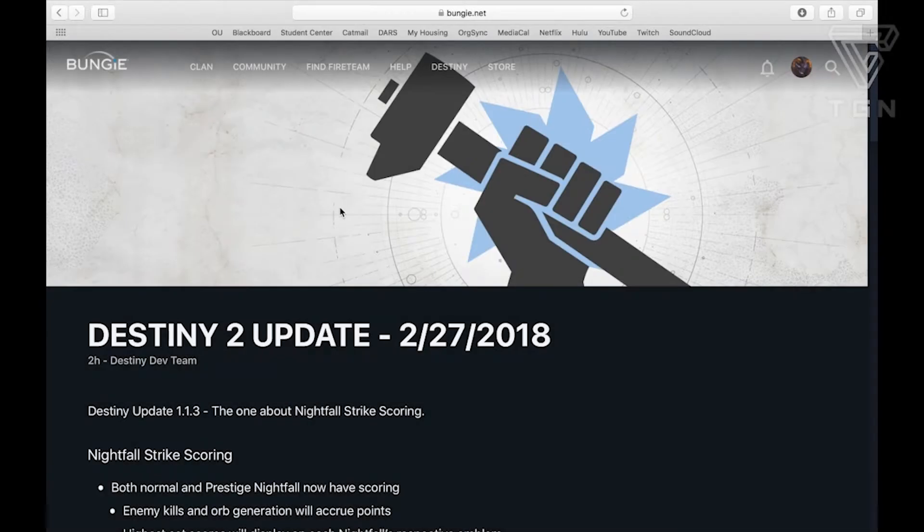Welcome back to another Destiny 2 video. Today we'll be going over the patch notes for the February 27th update. I'll be reading all the stuff, but also have some footage of some stuff I've already gotten. I've already completed the Nightfall for this week, got a cool emblem, and I'll be able to show that off — but let's just basically get into it.